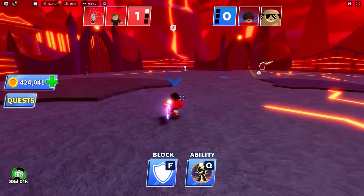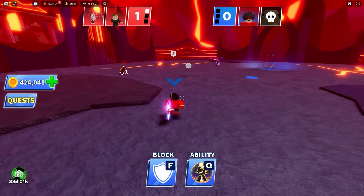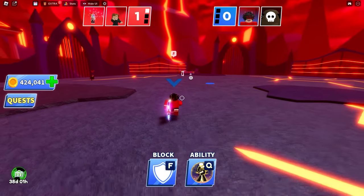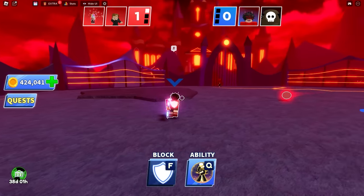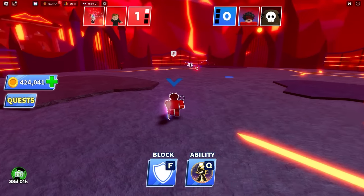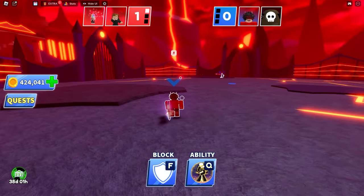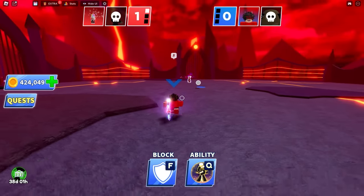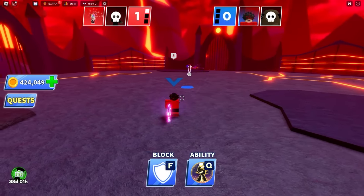I don't know which one of them has Pool, so this is scary. My teammate died — I need one more on this kid. He's gonna use Pool, I can feel it. I'm ready to click my ability.